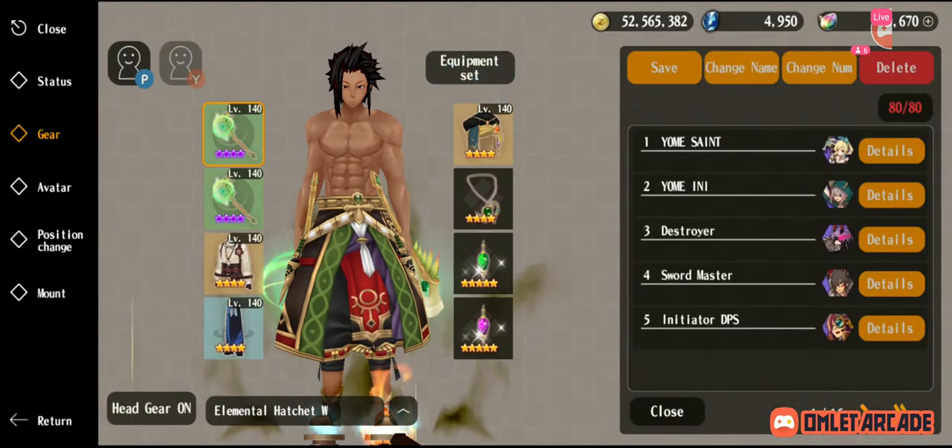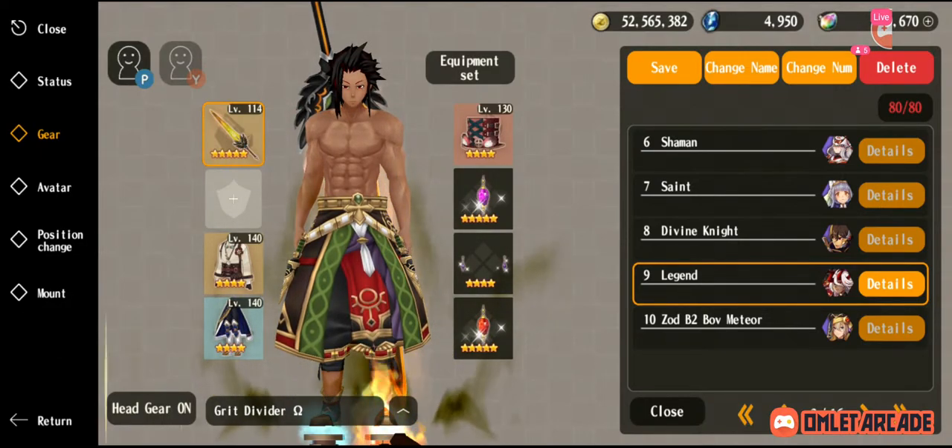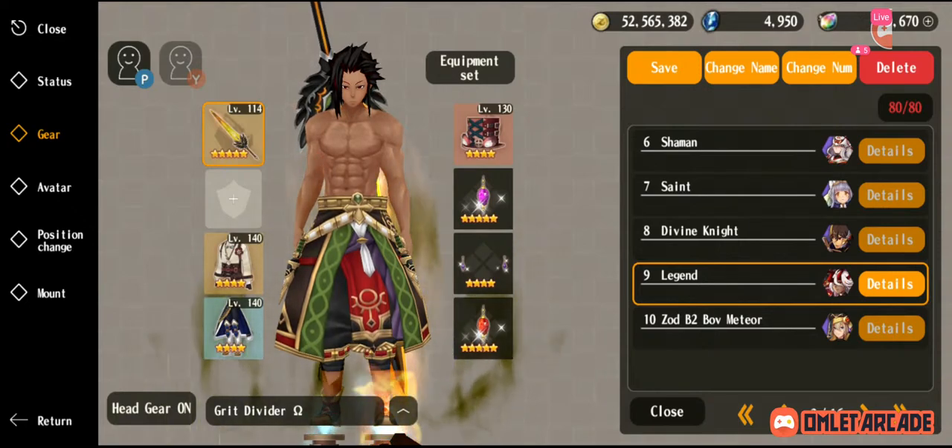Next we're going to talk about Legend's pros and cons. Legend has the best free-to-play, casual, or new player numbers for DPS — the highest numbers. If you're free-to-play, casual, or a newer player, it'll be the top DPS in those situations. An LG doesn't need any support to go off. For example, you're in basement and don't have a Yomei, or you're in random groups and you don't know who else is going to be there. You can go in with an LG and you'll have high damage most of the time. And it can even solo many basement floors, relatively easily compared to other jobs.